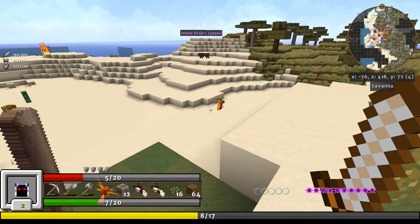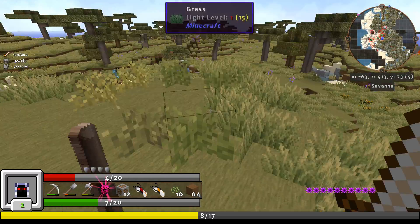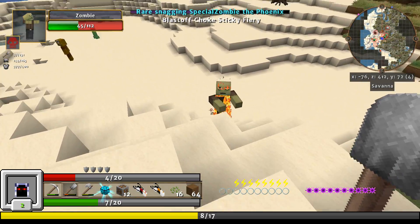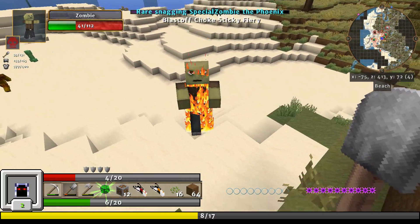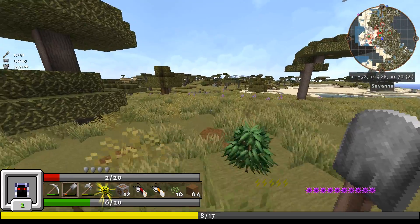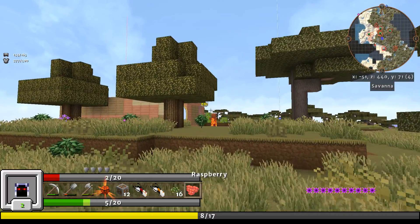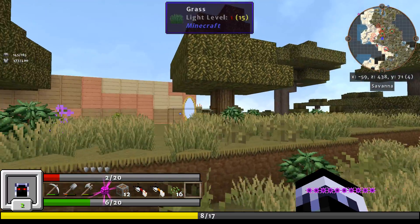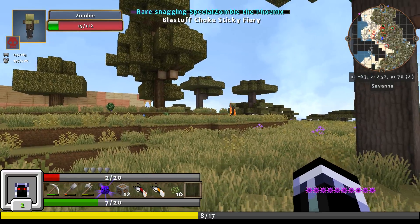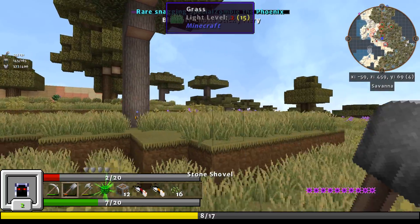We have a rare snagging zombie. I better run away from this guy. Let's use my shovel — that would probably be a good thing, cause he can snag my stuff. Oh, this is not good actually. I'm gonna die. Let's get over here and eat some food. I better run away — that guy is just not dying fast enough. I think I need to hit him, but I'm too afraid of getting close to him.